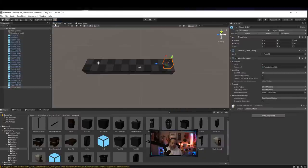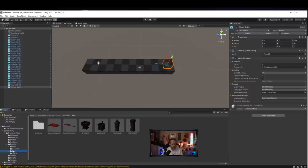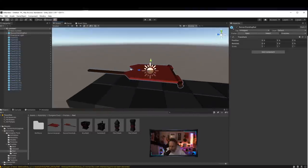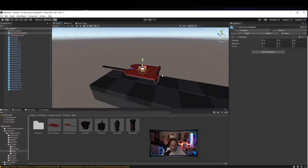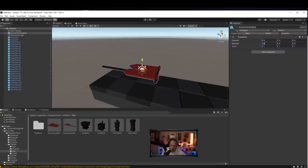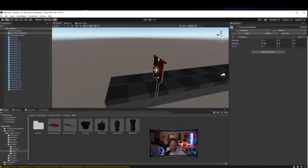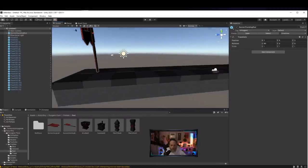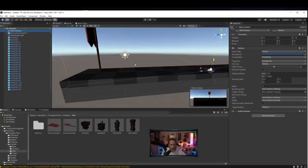Let me set up a flag and an enemy first — a target for the enemy to run to — before we even set up a player. There's a flag included in this kit under the red team assets. I'll take this red banner and drop it into the scene, reset the position, raise it up out of the ground, and set the X rotation to 90 to flip it to the correct orientation.